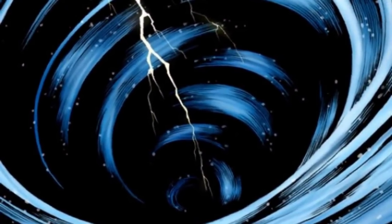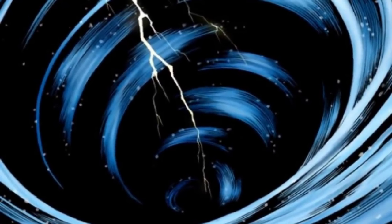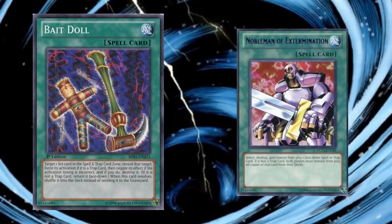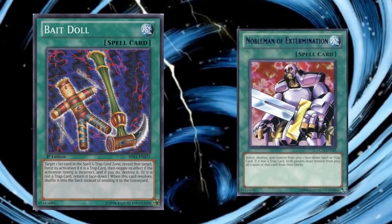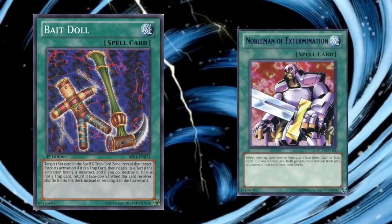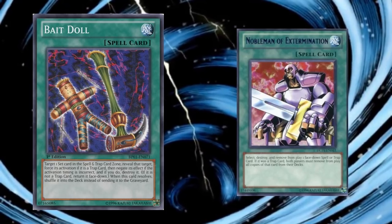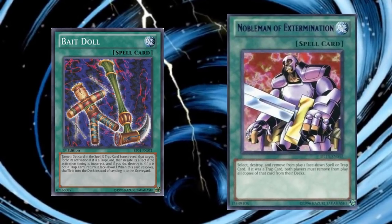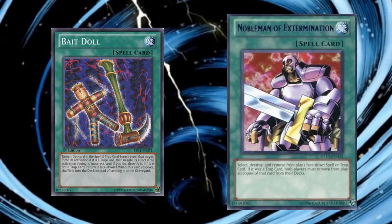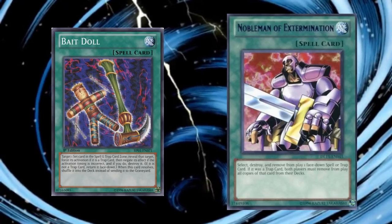Starting with a couple of weird ones. Baitdoll and Noblemen of Extermination are somewhat related, although both are only effective against face-down trap cards. Baitdoll is one of the weirdest cards in the game, forcing the activation of a trap card, which can have all sorts of strange interactions — but more often than not causes the trap card to fizzle, making Baitdoll a sort of trap removal. It also has the strange effect of shuffling itself back into the deck instead of going to the graveyard, which I consider a downside since you cannot use it for cards like Spellstriker. Then there is Noblemen of Extermination, which banishes the trap and all other copies of it from both decks. This means both players get to see each other's decks. Banishing the trap seems so forward-thinking, and it strikes me as a long-lost relative to Cosmic Cyclone, although probably not as good as its successor.